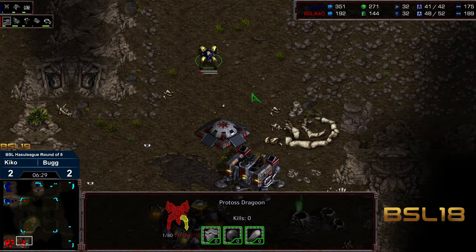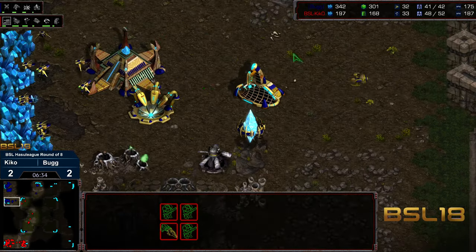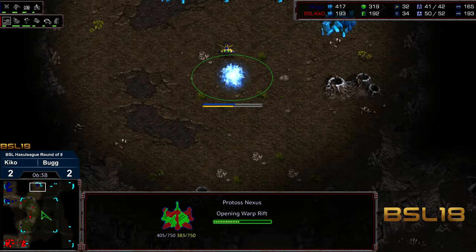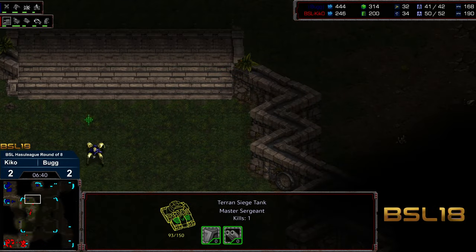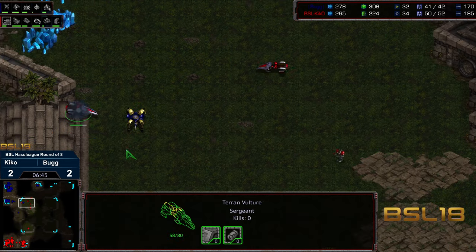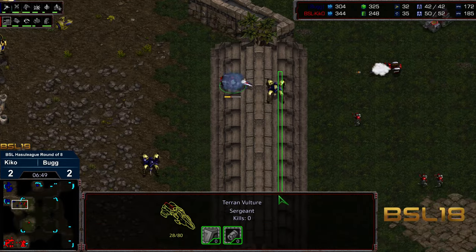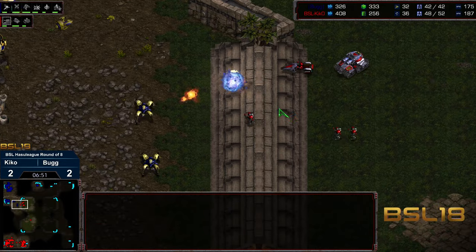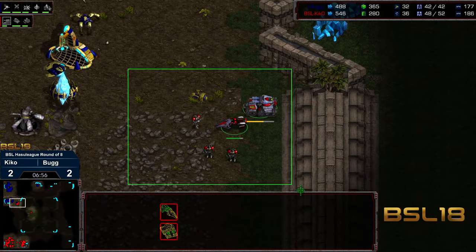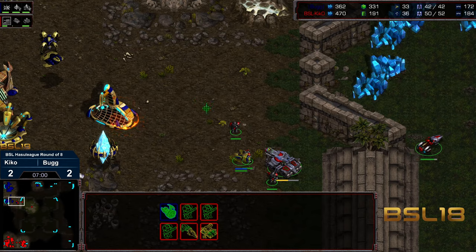That dragoon has wasted a lot of its shields and Kiko is able to press through. I don't see any other defense, so that 12 o'clock base might get taken out very, very rapidly with a single dragoon. Everything is working out in Kiko's favor right here — all the units swarming, a couple of mines planted, and this is going to be a box out. Kiko setting up at the natural, creating a little bit of a contain. Now that vulture is making its way to the 12 o'clock.